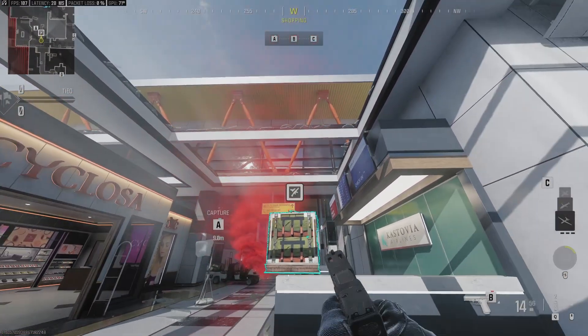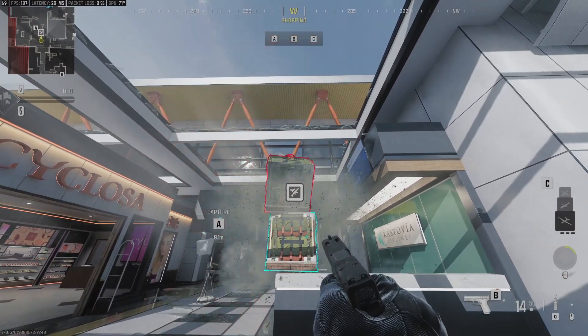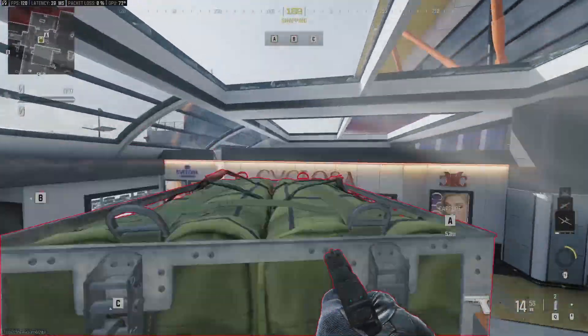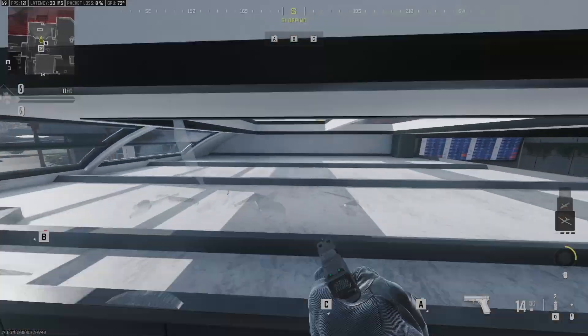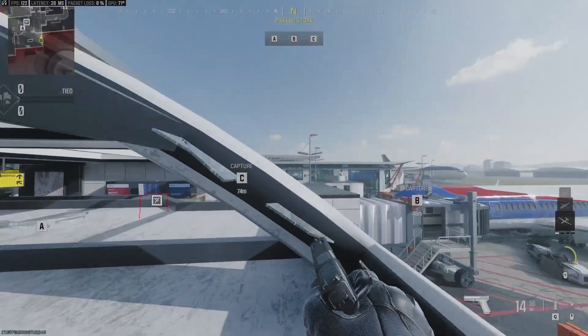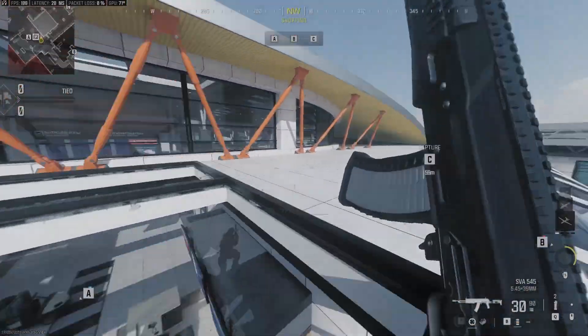Sometimes they'll fall off, but sometimes you'll get them to stack on top of one another, and if they do, you're able to mantle them and pretty easily just jump right over to the top of the store and get right back up on top of Terminal like you were able to before the patch.